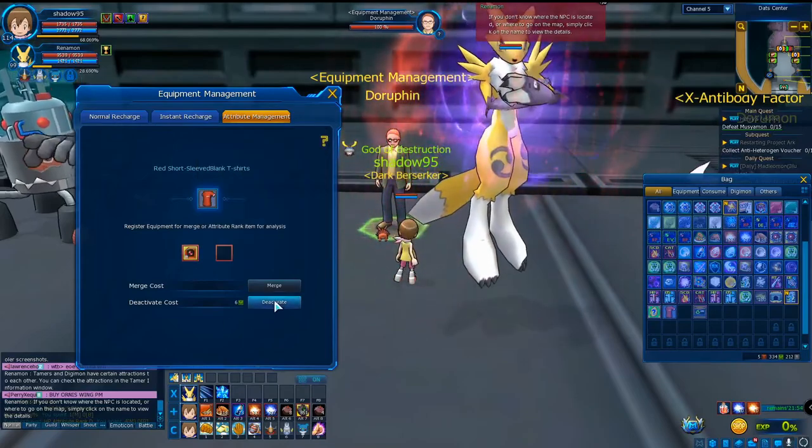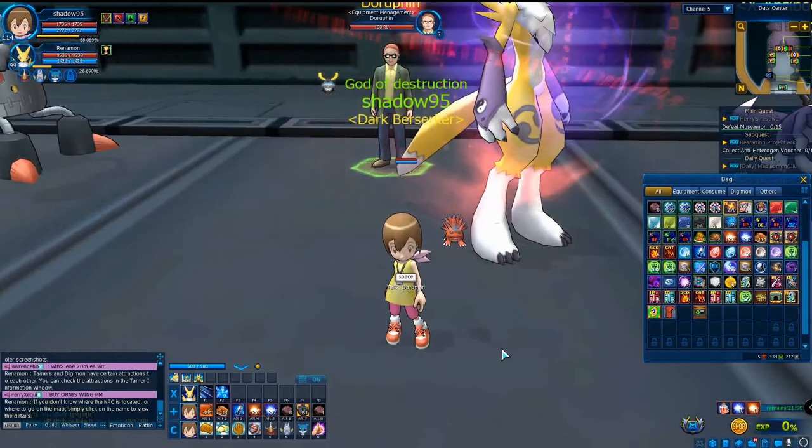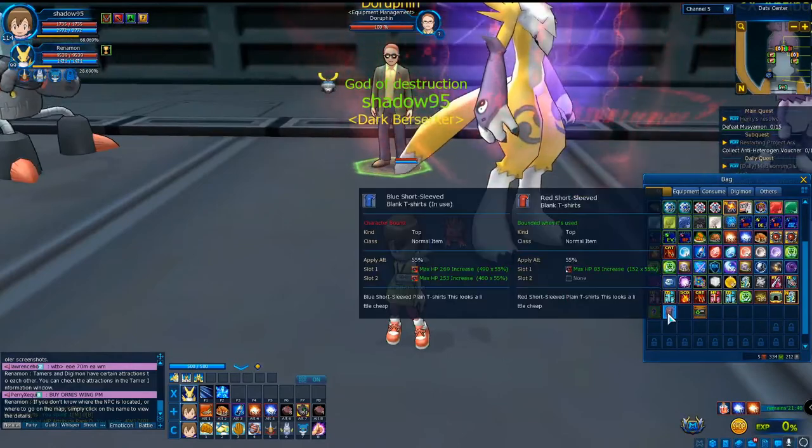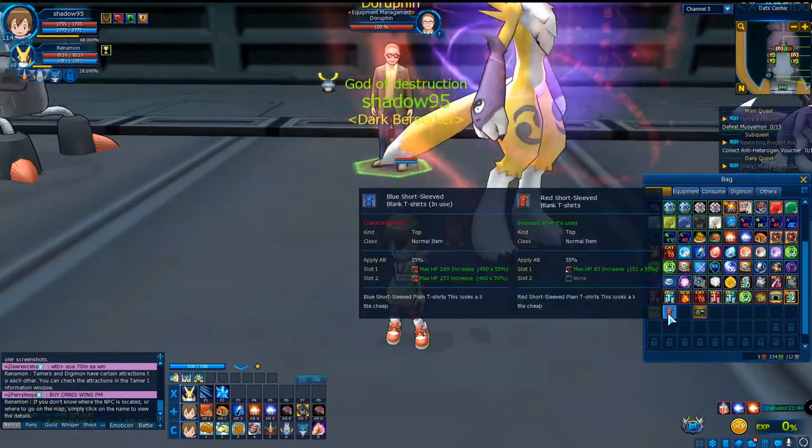To remove the attribute: left-click on the shirt and select Deactivate — that's how you remove it. So why did we do all of this? Why spend Megas, why get clothes, why get an attribute and merge it?